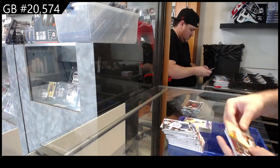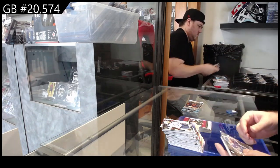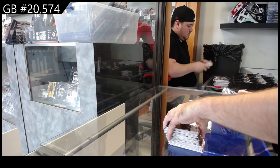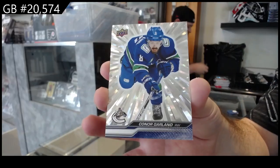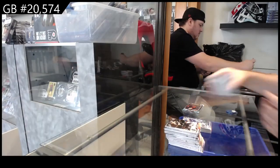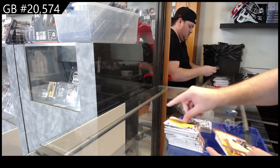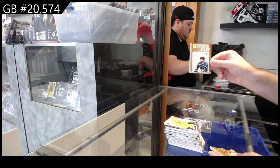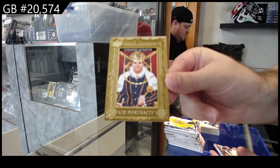We've got a Teacher's Pet of Zegras for the Ducks, Honor Roll of Keller for the Coyotes, and an Outburst of Garland for the Canucks. We've got a Report Card Teacher's Pet of Jenner for the Jackets, McDavid Portraits for the Oilers, and a Canvas of Fiala for LA.